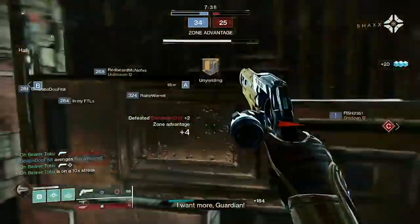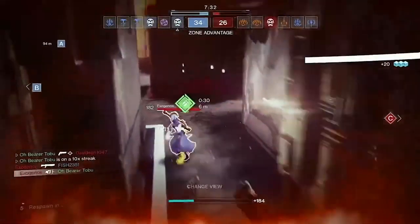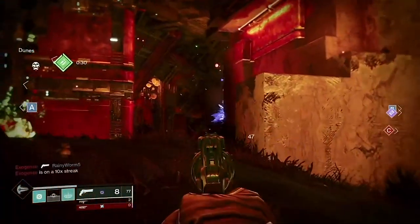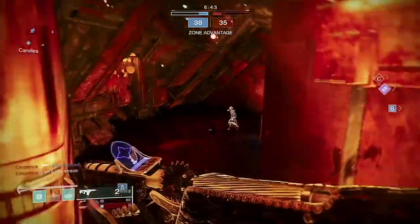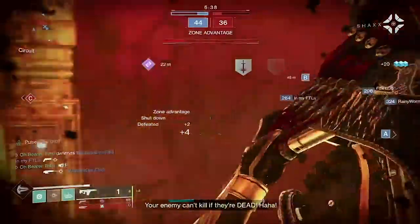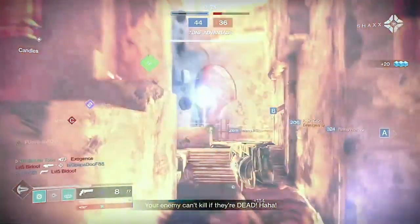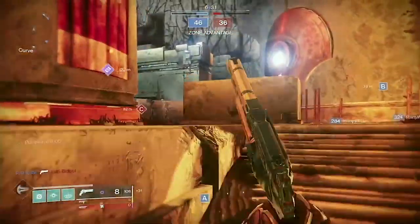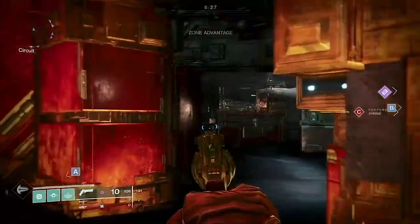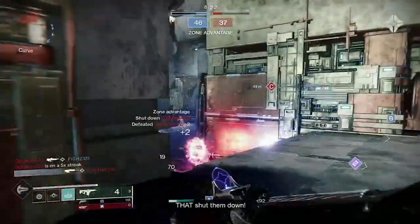Two weeks ago you could farm Adept Palindromes like crazy on Arms Dealer. If you had a Hunter, you'd run Bottom Tree Night Stalker, throw smoke grenades at your feet, and throw Vortex Grenades at the boss's chamber room when he goes up into that tower, and you could kill the boss. It was a very easy farm. I got a fairly okay roll — I didn't do it that much, but some friends did it 30 to 40-plus times and have a bunch of Palindromes chilling in their vault.